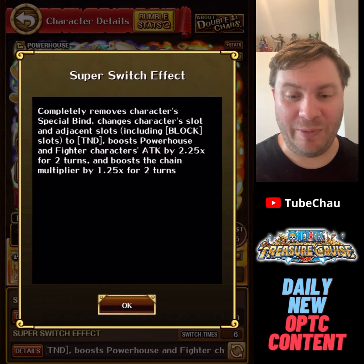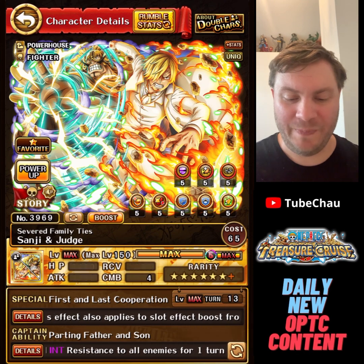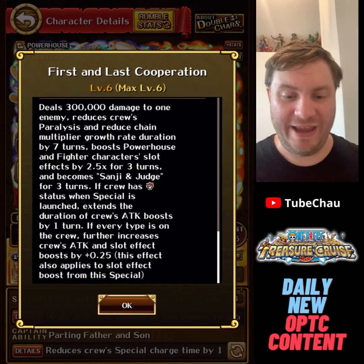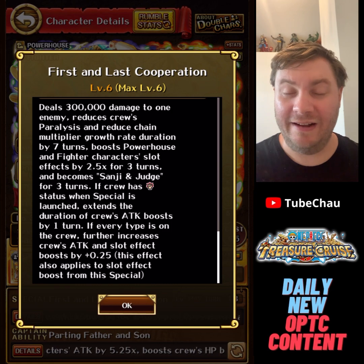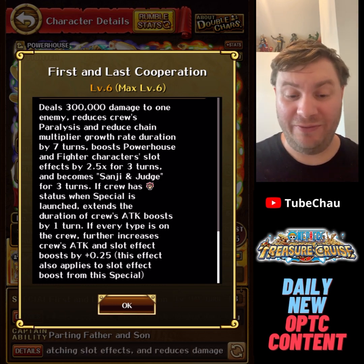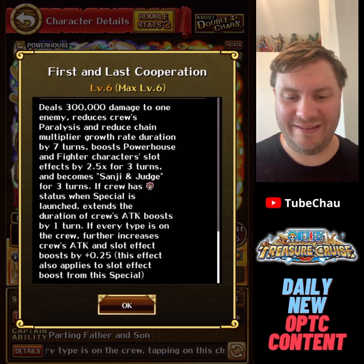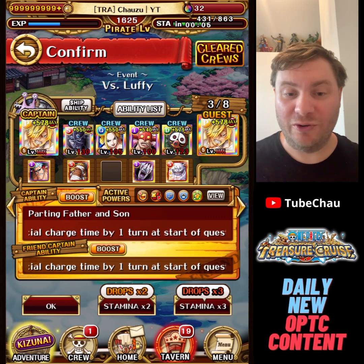Super Sugo is pretty important — this is the main selling point of the unit. You can get a 2-turn 2.25x attack boost for powerhouse and fighter, and the special makes it even better. You get some utility with removing paralysis and decreased chain, but the main thing is a 3-turn orb boost for powerhouse and fighter. And if you have an attack boost, you can extend it by 1 turn. So Sanji and Judge is one of the few units who can do a 3-turn attack and orb boost, which is absolutely mental. And if every type is on the crew, you buff it even further — that will probably be the main reason I use this unit.